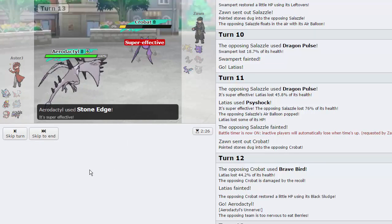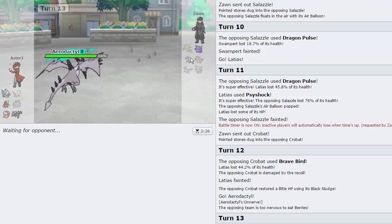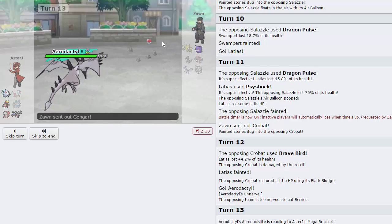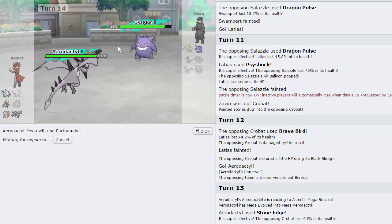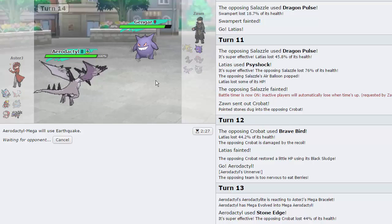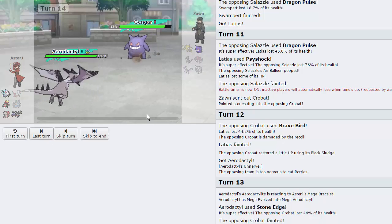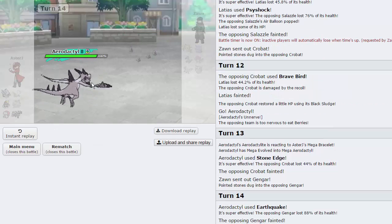Stone Edge connects. I'll go for Earthquake on his Gengar — I swear if he has Air Balloon again. No, it's not Air Balloon. Is he Scarfed? Either way he doesn't beat Amoongus — I can just Spore him and win. He is not Scarfed, we knock out Gengar, and that is GG. Really cool team, really fun — I didn't quite get to show it off the way I wanted to.